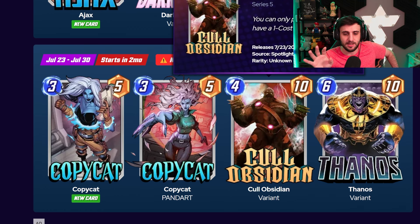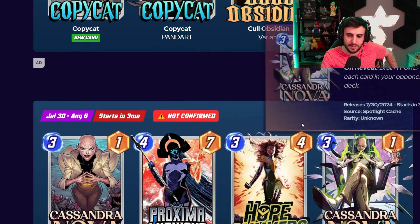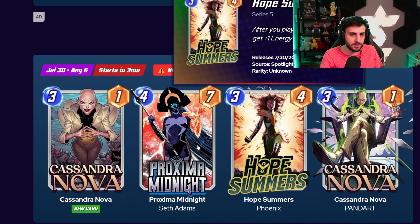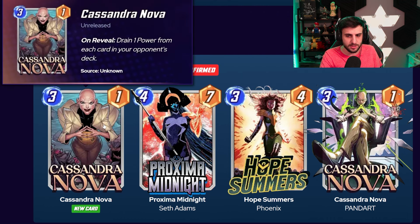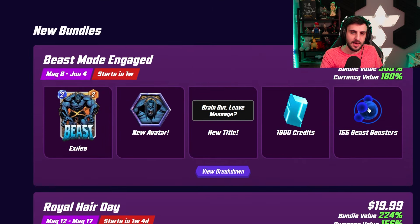This is probably the spotlight cache I'd recommend if you don't have these cards. Thanos took a little bit of a nerf recently and isn't as popular as he once was, but people are still playing Thanos and he's definitely still a meta deck to respect. I'd definitely recommend going for the spotlight if you don't have any of these cards. Last, we have Cassandra's spotlight: Cassandra is coming with Hope Summers — a very, very good card — and Proxima Midnight, which is decent but specific to the Modok discard archetype. Hope Summers is honestly one of the strongest cards in the game right now, probably top five, so I would definitely go for this spotlight especially if you don't have Hope Summers.